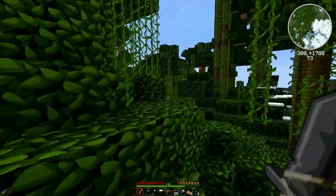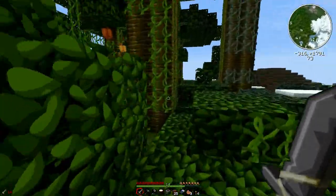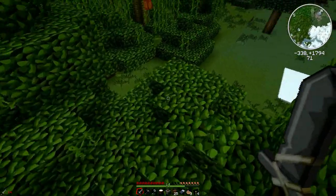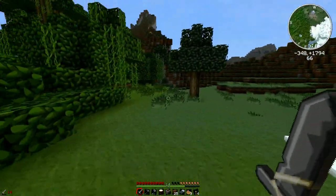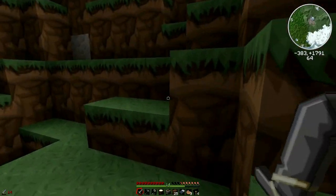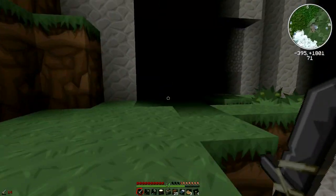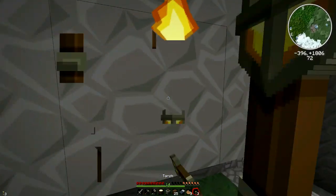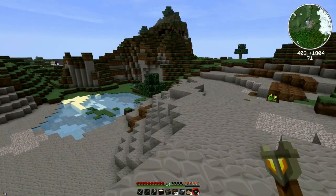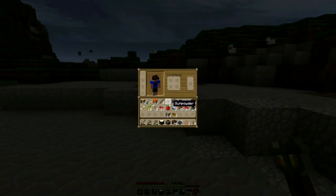I'll definitely chop down a bunch of these jungle trees and get their saplings so we can grow them in different areas — not only in the jungle biome. We're finally getting clear! There's some trees — let's get up here and see what we can see. Now this is interesting — I like this! The only problem with these cliffs sometimes is you get lighting glitches.